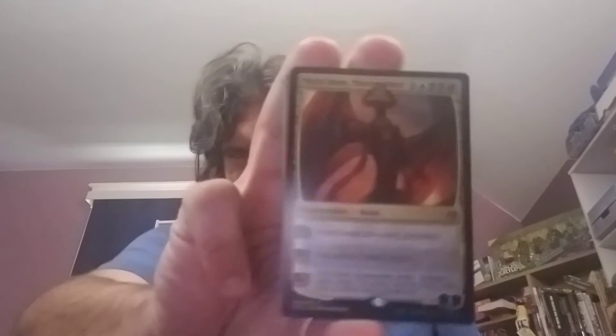Here's the Bolas deck — red, black, blue. And it uses the Nicol Bolas Planeswalker from Conflux. Who knows Conflux? Just with different art.